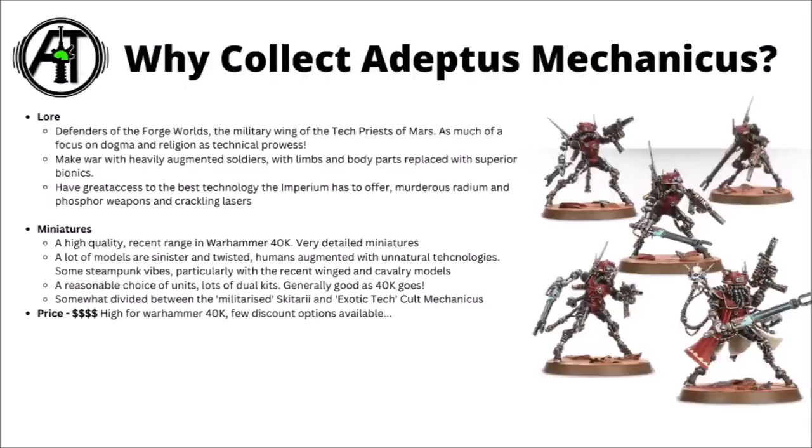The army's a little bit divided in two within the range. There's the more militarised Skitari forces, with the Rangers, Vanguard, and their various battle tanks, and the Court Mechanicus, which tends to be more Tech Priests, exotic servitors, robots and things — though both are pretty easy to field in one combined force. Price-wise, I would say the Adeptus Mechanicus are perhaps one of the most expensive armies to collect in 40k right now. The miniatures cost quite a lot for how many points you get on the table, plus they don't really have that many discount options available.